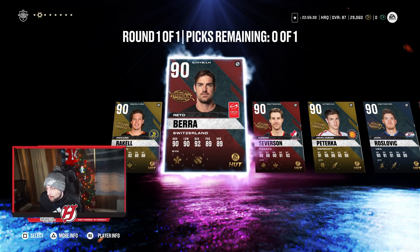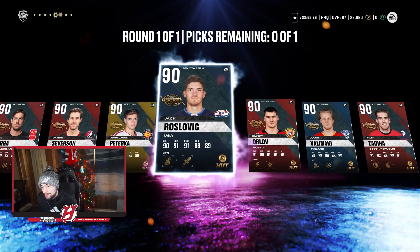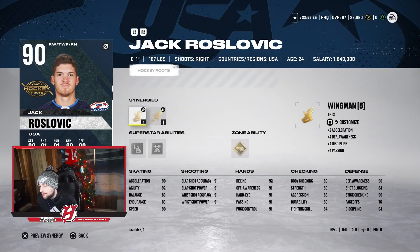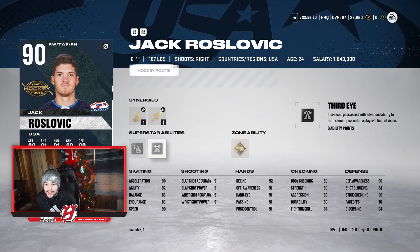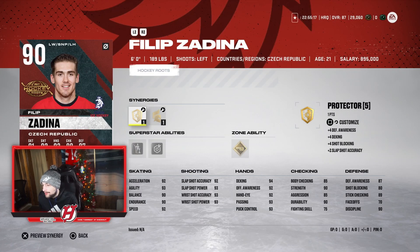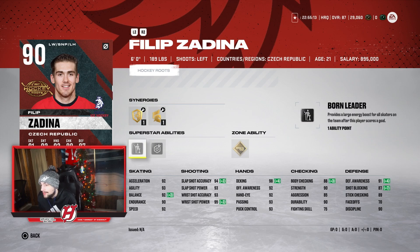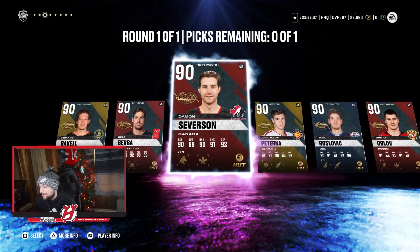Rozovic wouldn't be bad either — he's a right-handed forward with Fly the Zone and Wingman, plus Wheels as an ability so his acceleration and speed get boosted. Zadina is the only left-handed forward option, and he's probably pretty good too, so I'd consider him as well. Now if you really want me to rank these cards, I'll rank them right now.